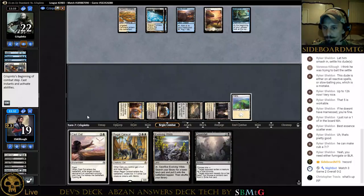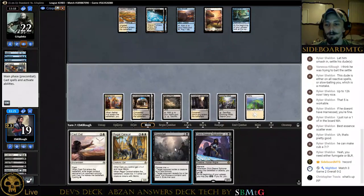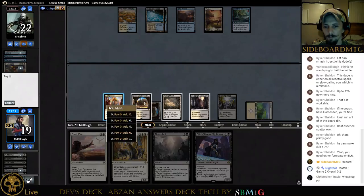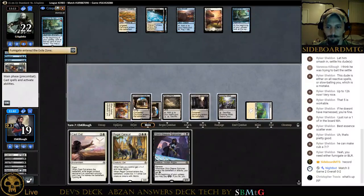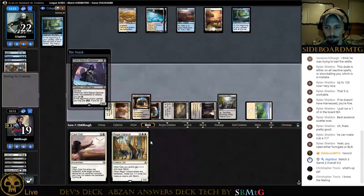Let's go ahead and Doomfall our opponent's hand. Fumigate and another Search for Azcanta. Well, I guess we've got to get rid of Fumigate. We'll just go ahead and drop this, go ahead and grab the forest because Vraska's still in here. It just tilted me hard, dude. We drew fifteen straight land drops — we were on turn fifteen with fifteen lands and no ramp. Yeah, that happened.